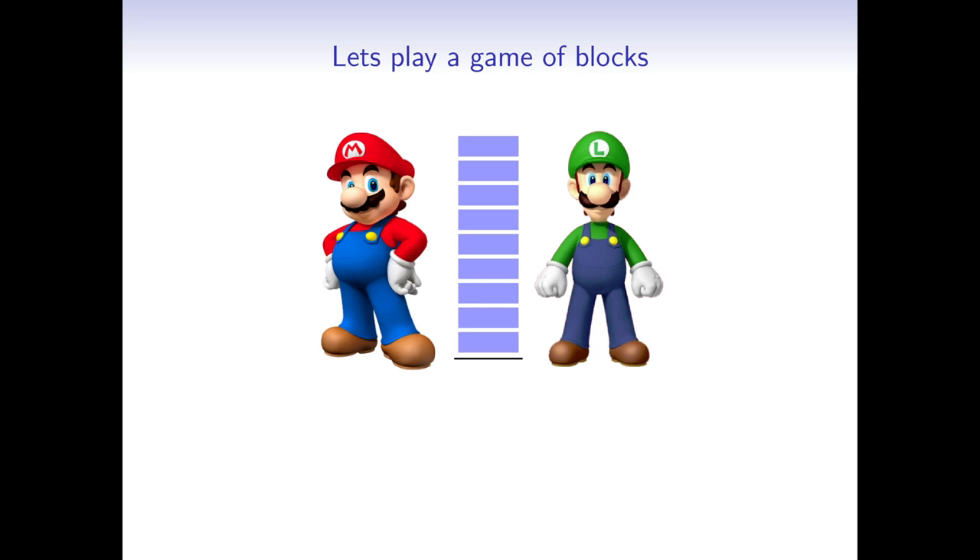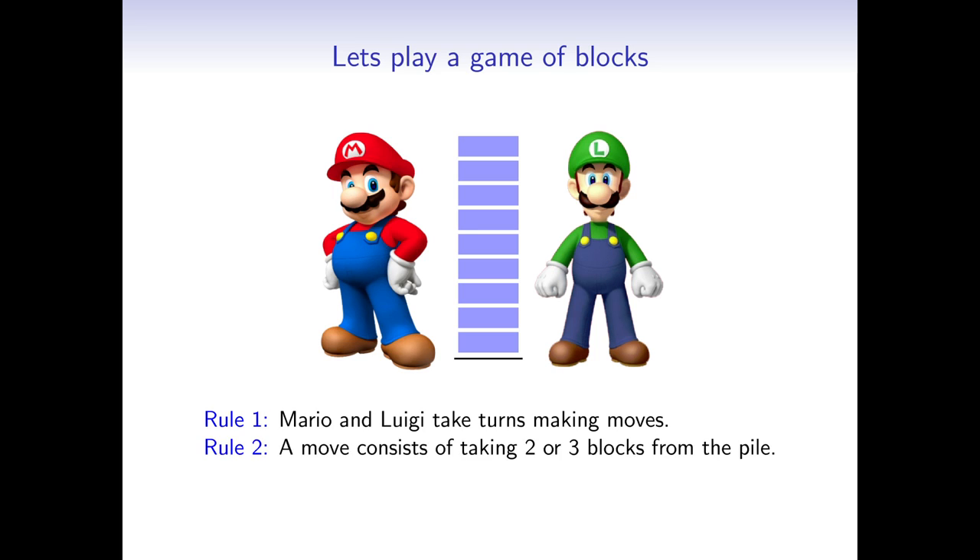Mario and Luigi have a pile of 9 blocks. This is how the game works: Mario and Luigi take turns making moves. A move consists of taking 2 or 3 blocks from the pile, and the first player that is unable to make any move loses.